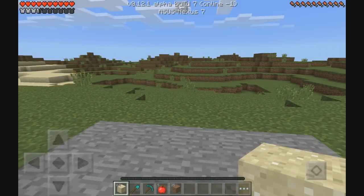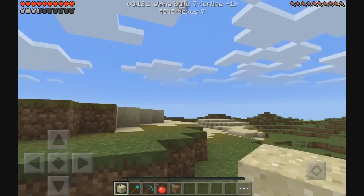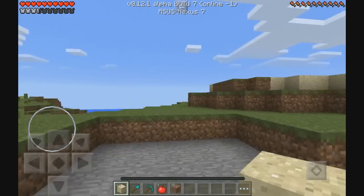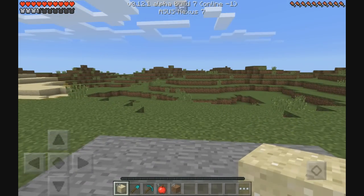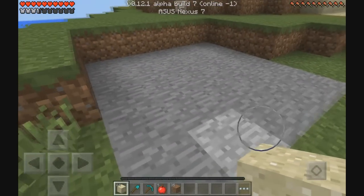Hey guys, today I'm opening up my Minecraft Pocket Edition 0.12.1 beta server just for testing and letting people play on. There's nothing really special about it other than the fact that it supports 0.12.1. It's really just for testing purposes — the map on this server will be deleted after 0.12.1 is fully released and the beta is over. This isn't going to be a permanent map, which explains the very well-made spawn.